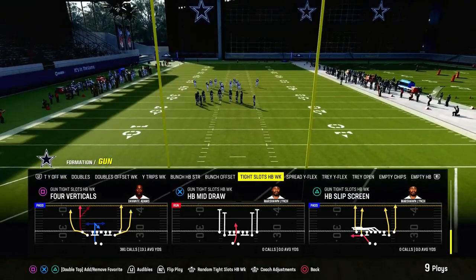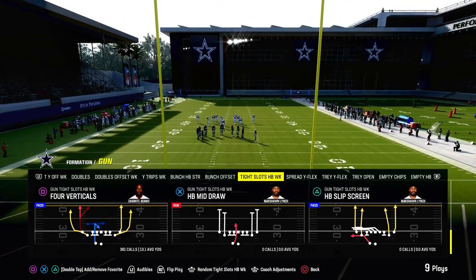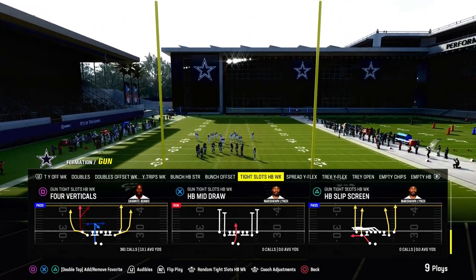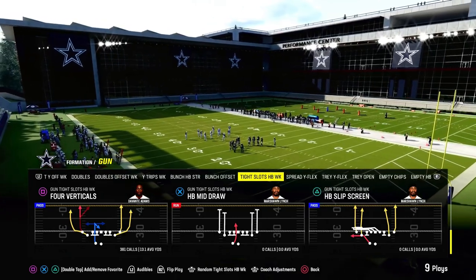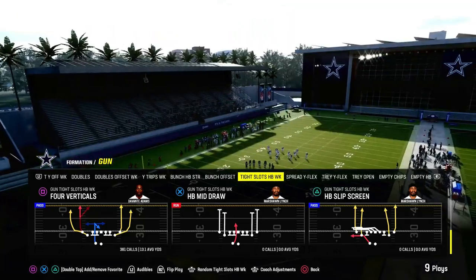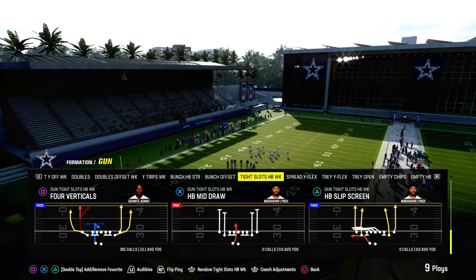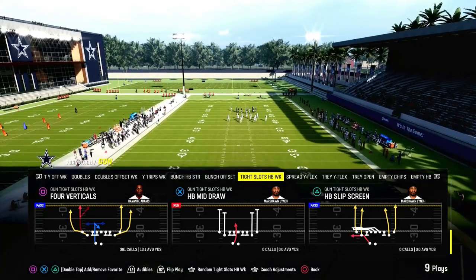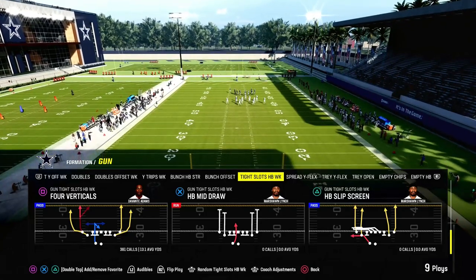We're actually going to be releasing a full ebook on the Bears offensive playbook — it's going to be the most comprehensive ebook that we've dropped all season long. I would check out our Jets ebook and our Bengals ebook in the Patreon, because it combines the Bunch Strong Offset and the tight slots halfback week. Tight slots halfback week has been one of the best formations in Madden for the last three or four years, and is really good again this year.